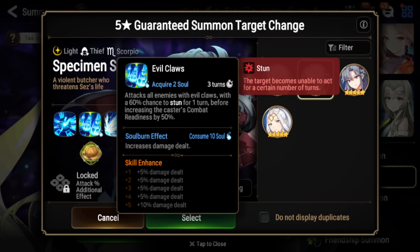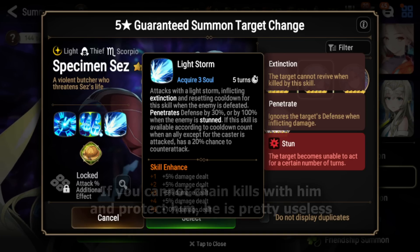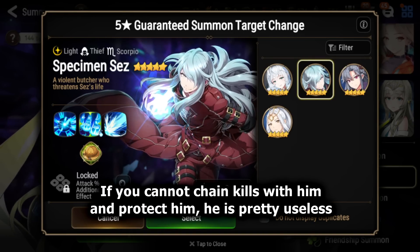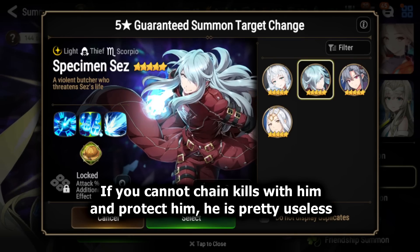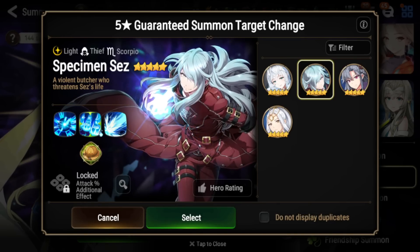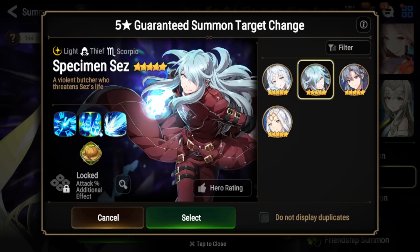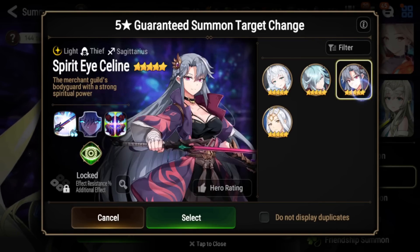He has no built-in defenses or self-sustain. He doesn't have a stealth. Some people do run him on Windrider so he can stay safe after he S3s, but stealth is not that great of an answer to being squishy. Barriers are a lot better. I definitely think he needs a built-in stealth or a built-in barrier or something for him to be used, so for now I think he's definitely worth skipping — probably one of the two units that you don't want to really pull for on this banner.